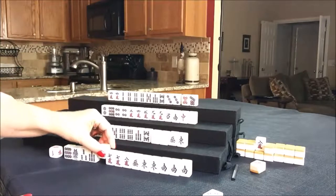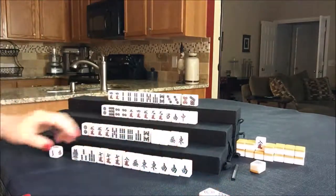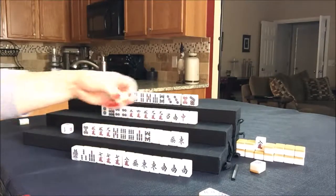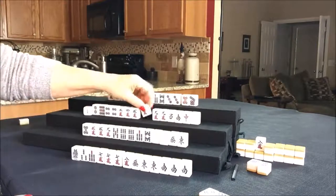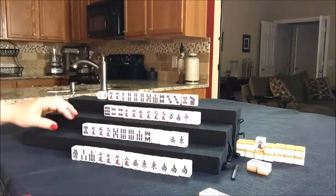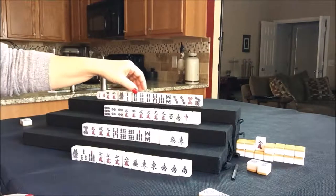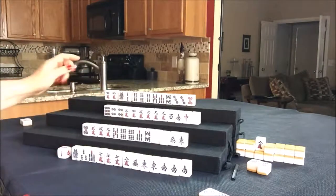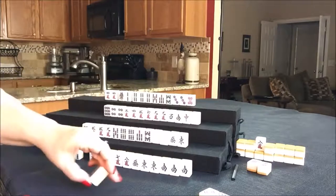They've got a seven crack — so there's a pung right there. Let's get rid of the nine dot. Nobody can take a nine dot, so we'll draw for south — they got a five dot, not a keeper. We'll throw the two dot. Draw for west — six crack. That half-flush is coming in. Let's throw the two dot for west. Draw for north — they drew a one bam. Look at all these bams. Let's get rid of the seven dot for north. Draw for east — they got a three crack. Let's get rid of the seven bam.